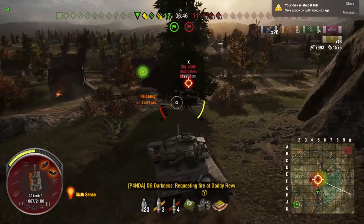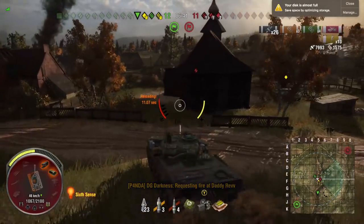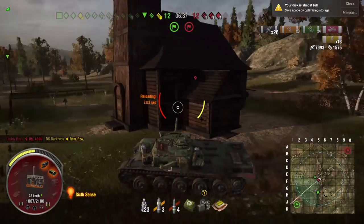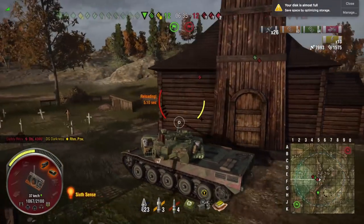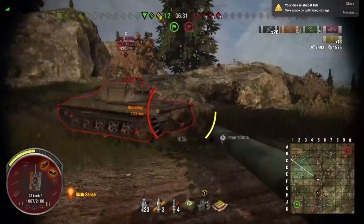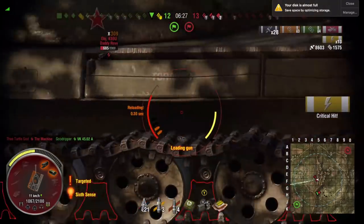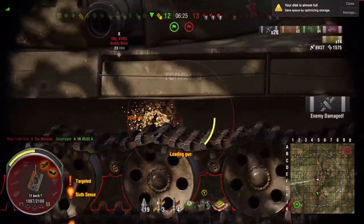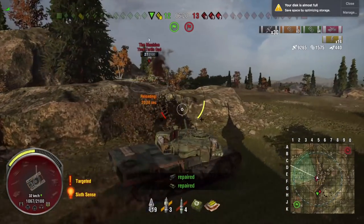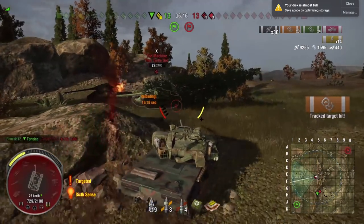Like I said, he moves to the middle to circle around and cut off the escape of the enemy team. Tightening the noose and cutting off the escape route pretty much traps the enemy team in that spot and allows you to slowly enclose in and give them less room to maneuver. It's all about map control. He unloads all his rounds into the 430U because it has the most health and he needs to whittle it down as much as possible.